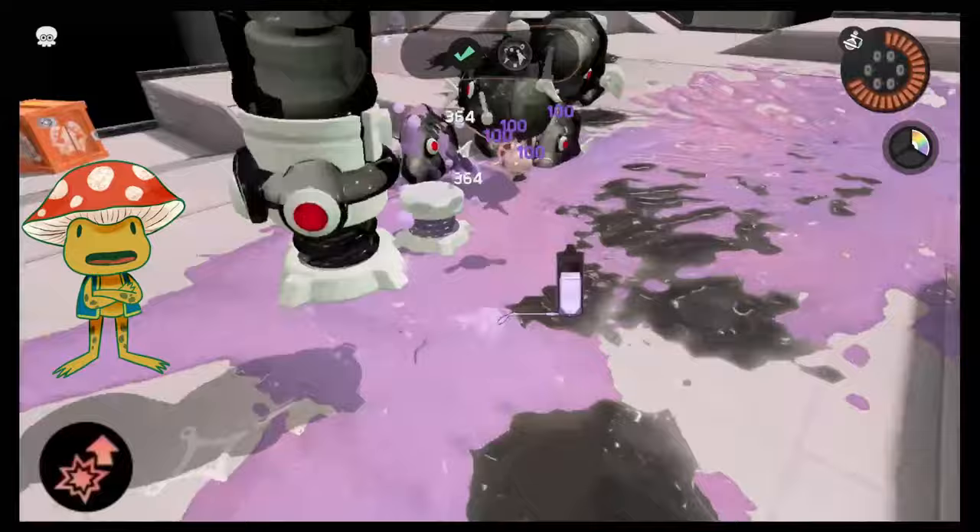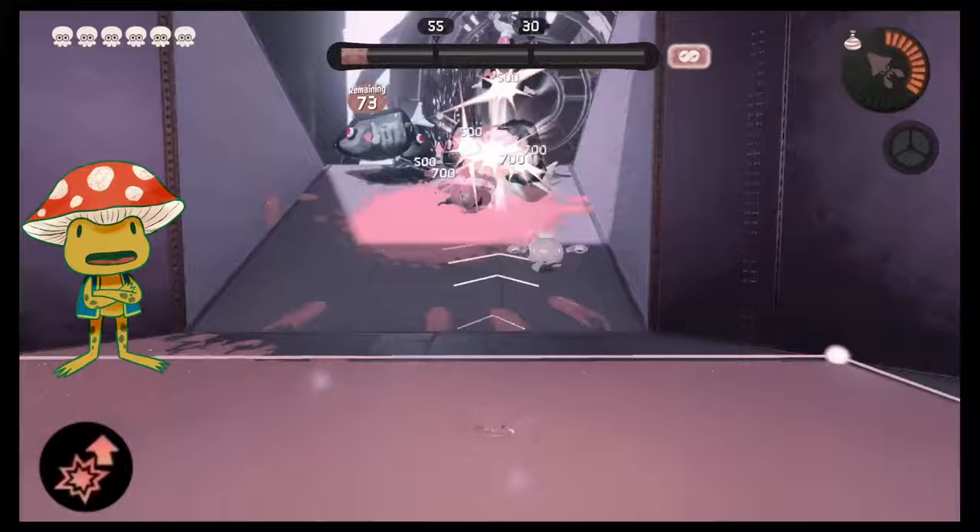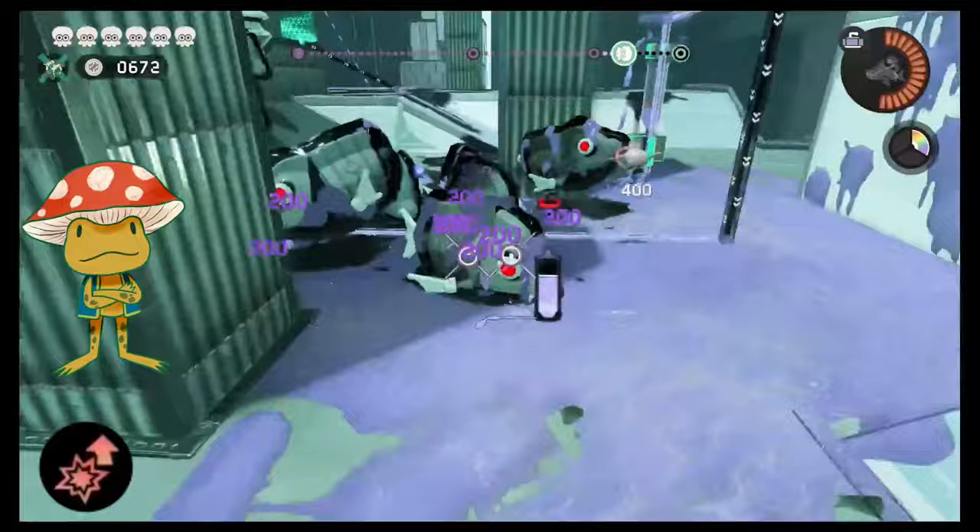The explosion damage chip increases damage for all explosion type attacks. For main weapons, this only includes the exploding arrows from the stringer but not the direct hits, and the splash damage from the luna blaster but not the direct hits. For sub-weapons this includes splat bombs, splat bombs from the pearl drone, suction bombs, the splash damage from burst bombs but not the direct hits, the splash damage from burst bombs from the pearl drone but not the direct hits, the explosion from the curling bomb, ink vines, ink vines from the pearl drone, and fizzy bombs.